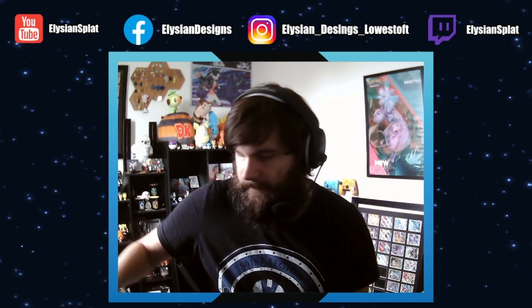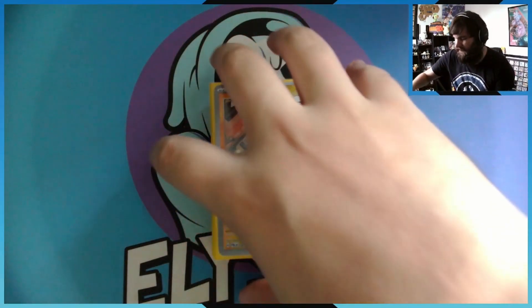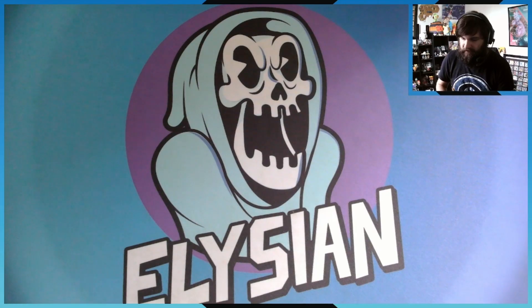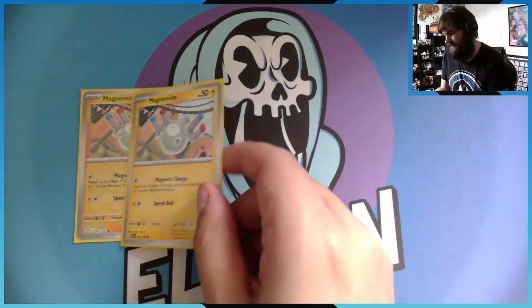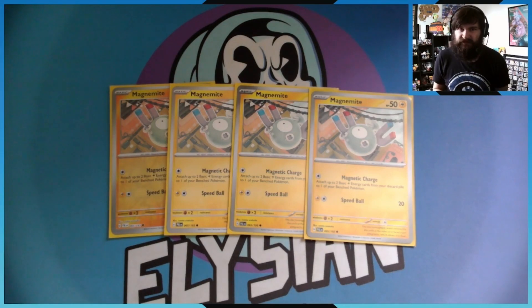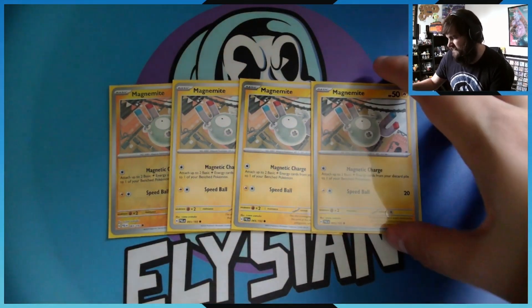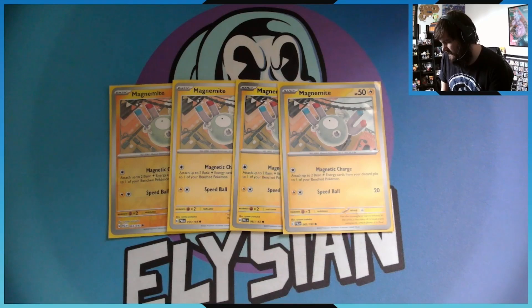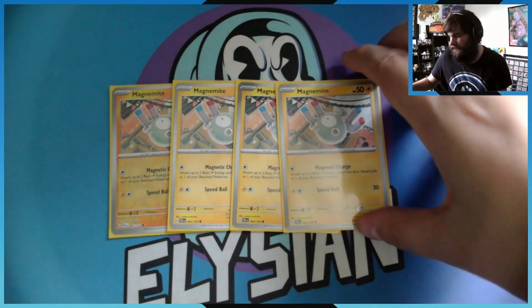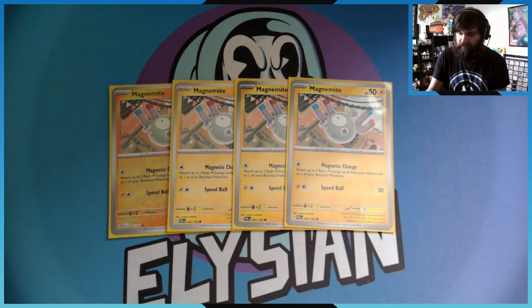So let's get into the profile. We've got Magnemite, and Magnezone EX — in my opinion, really good for when it came out in Scarlet and Violet. Obviously we want a playset of Magnemites; just like in Magic: The Gathering, a playset in Pokemon is four copies. I run this version of Magnemite because for one energy you may attach up to two basic energies from your discard pile to one of your benched Pokemon, slowly beefing up your guy on the bench when Magnezone is ready.